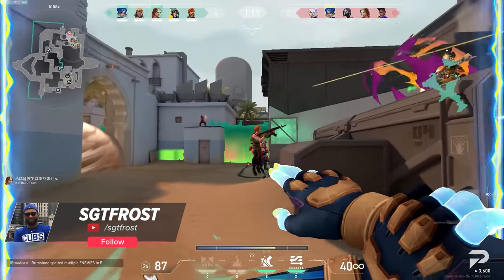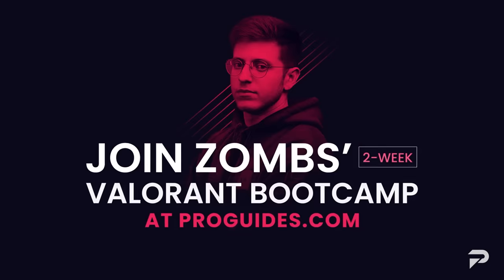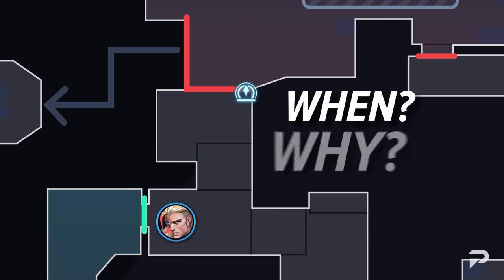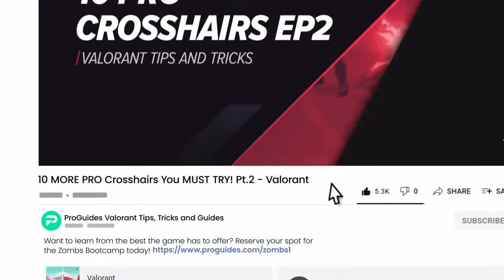What is going on Pro Guides family? It is your host Sgt. Frost and today we've got the only Neon guide you'll ever need. If you want a guide to help climbing ranked, we're making our last calls on the Zombs Bootcamp coming up this month. Spots are limited and we have a hard cutoff for signups in four days. Make sure to check out the link in the description if you're interested in learning from the best and climbing higher than you ever have before.